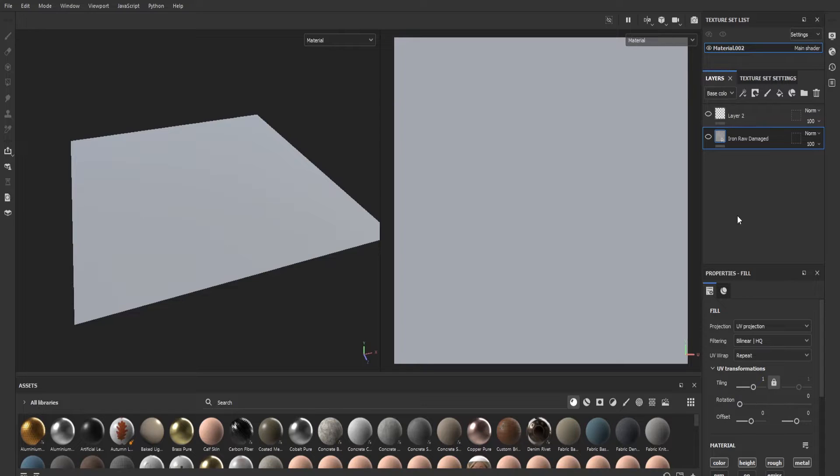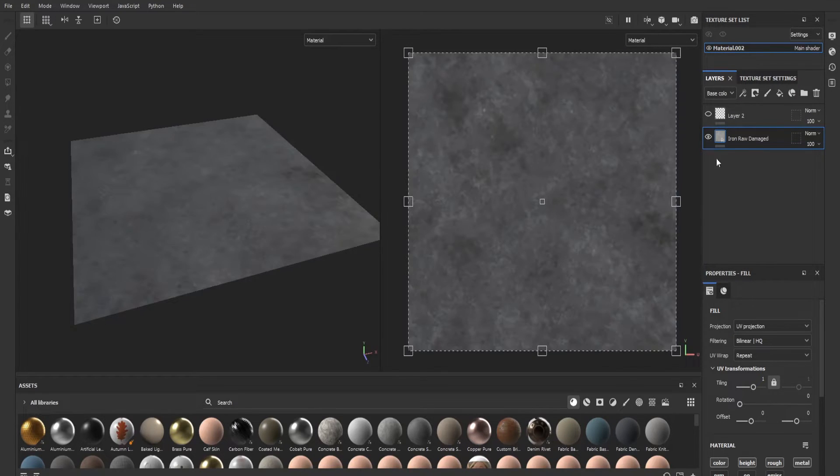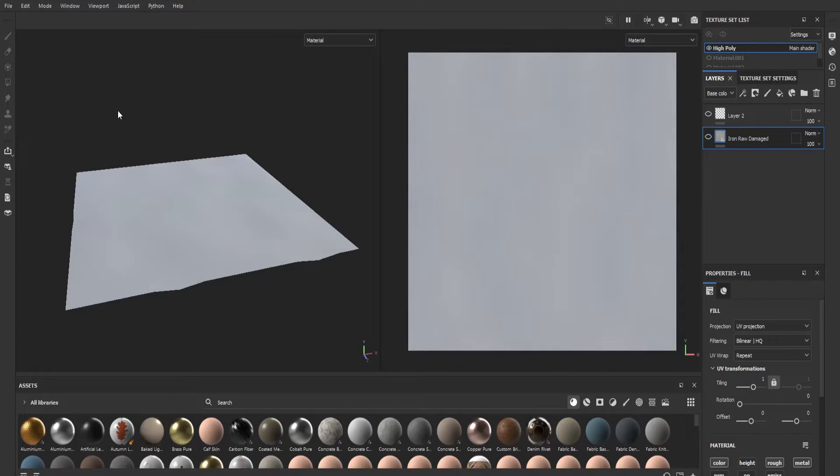Now we're in a program called Substance Painter, looking at the low poly four-vertex, one-face model. I'm going to apply the texture to it and you'll see what it looks like in 3D space. The right-hand side is the texture area and the left-hand side is the 3D space. When I apply 'iron raw damaged,' this is what it looks like.